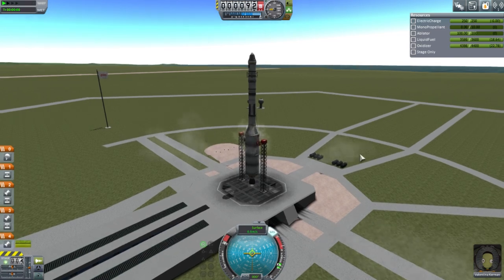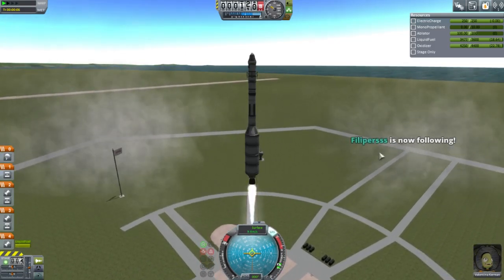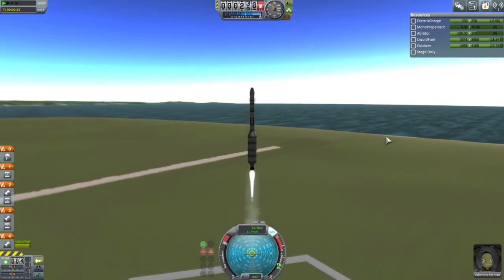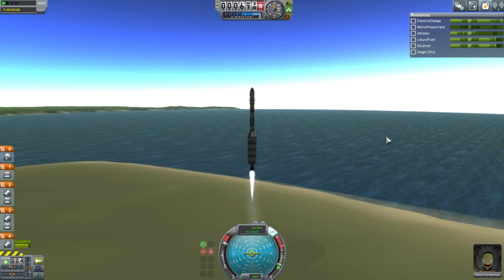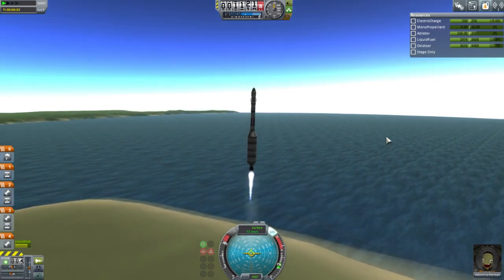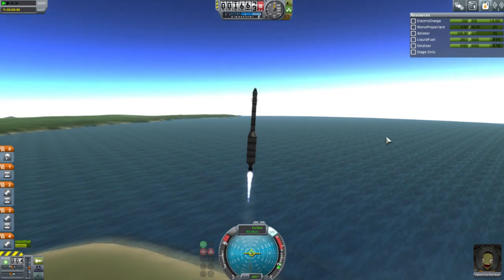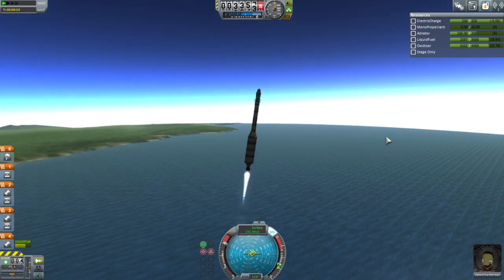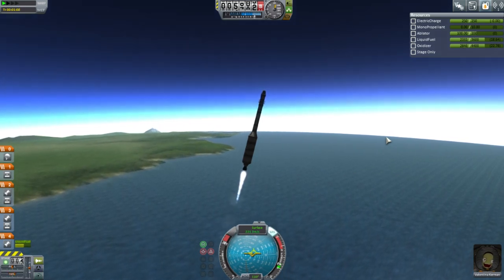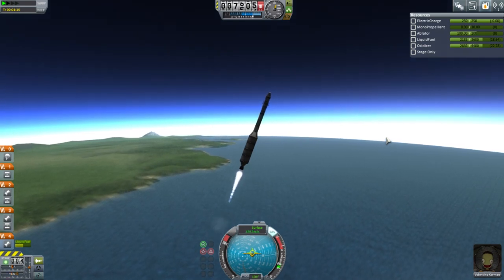Alright, here we go Valentina. So far so good, watching out for that clamp glitch. We can plant flags — we've unlocked that. We can do EVAs of course. We are still limited to two missions and 30 parts. We have patched conics but not maneuver nodes. We still tend to be pushed a little bit to the south as we launch — that might be because of asymmetries in the way I place things on the pod. We'll correct that once we're past the thick part of the atmosphere.